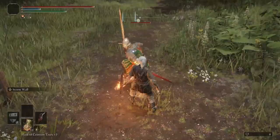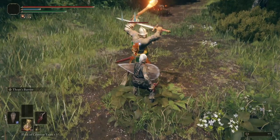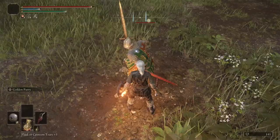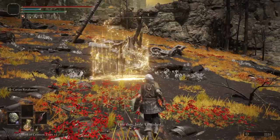Hey guys, Thing Fishy here again with part 4 of my Elden Ring parry guide, and for this one we have a showdown between the four parry Ashes of War: Stormwall, Thops Barrier, Golden Parry, and Carian Retaliation.